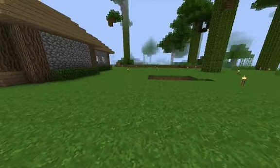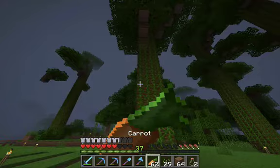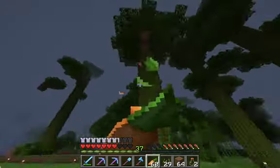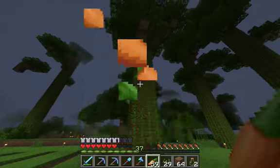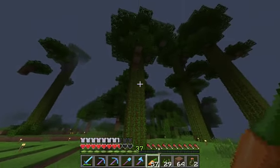What I'm going to do is I'm going to dig out the rows. It's time to say goodbye to this lovely tree because it is in the way of our sugarcane farm. Let's pay our respects to this tree and then chop it down.